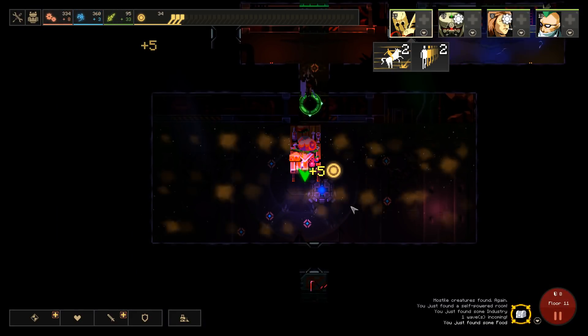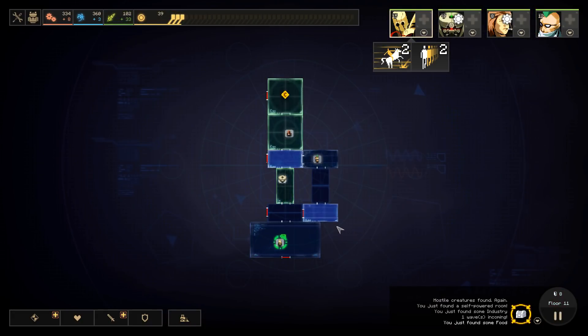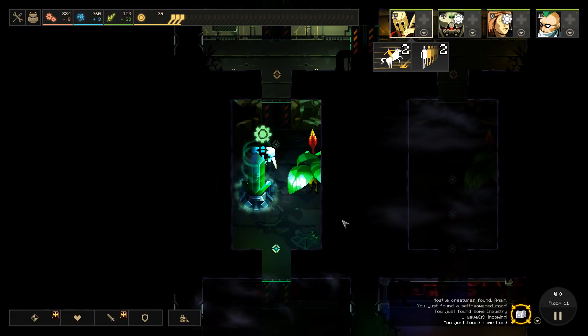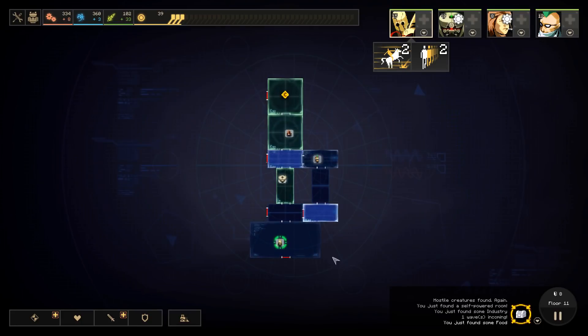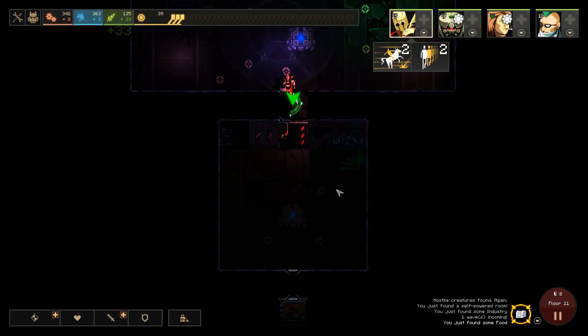Wow, look at this room! Just barely not enough dust in it to power another room - that's a shame. If we depower anything we need a continuous flow of dust all the way out to here. We need to find 11 dust. We can't strategically depower anything. Well, maybe we will find 11 more dust.